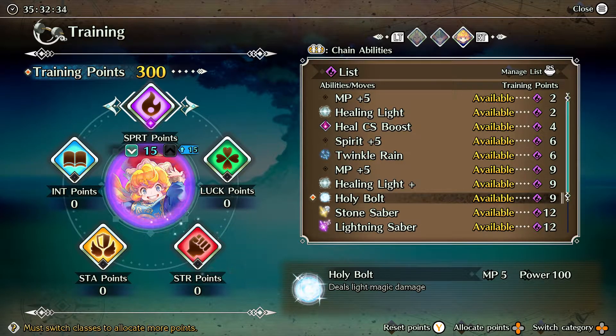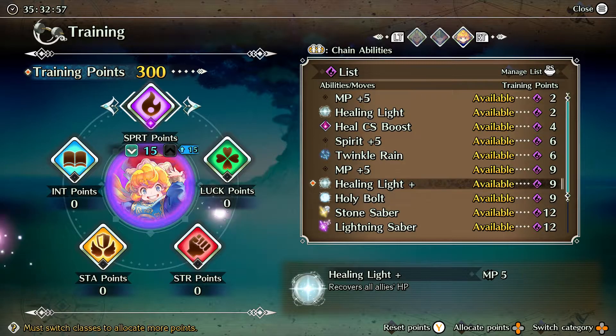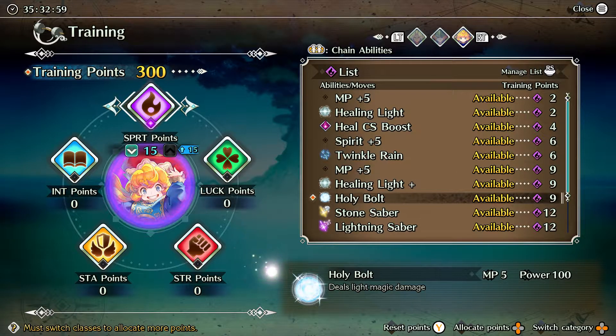She also gets Holy Bolt — this is a light-based attack. There are a handful of enemies in here that are weak to light. You'll find zombies here and there, so this is going to do good damage. It's just an attack spell more or less, but you see a zombie, that'll hit them pretty hard.